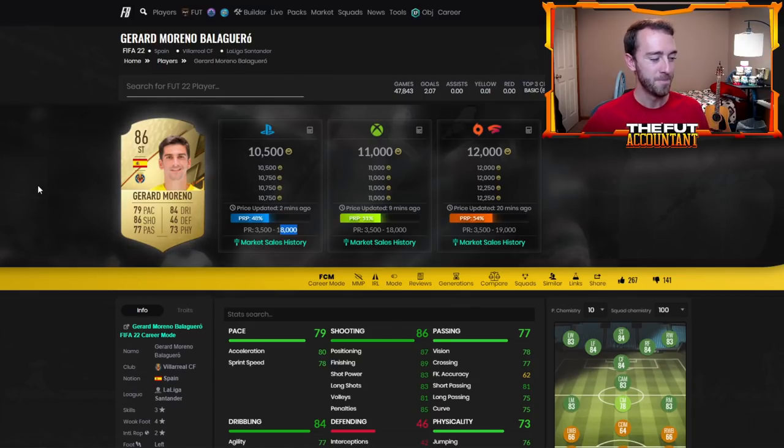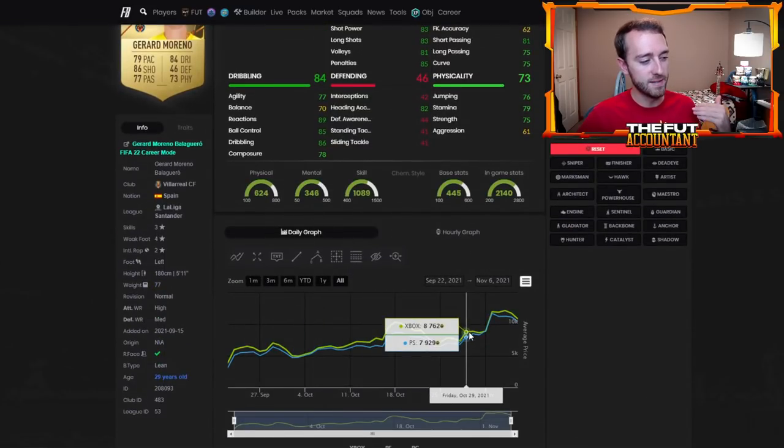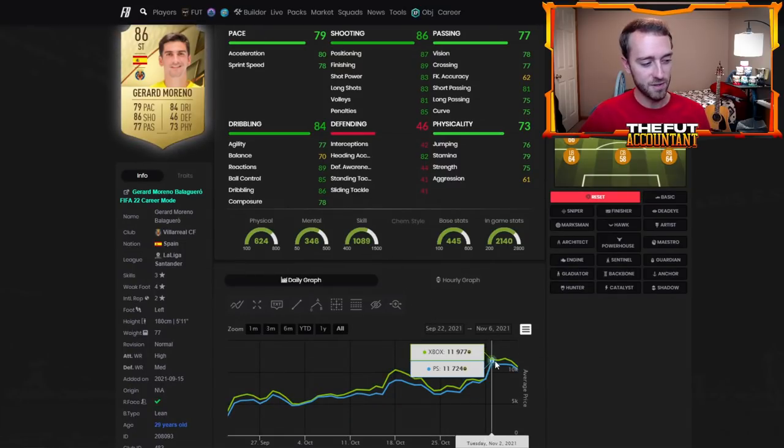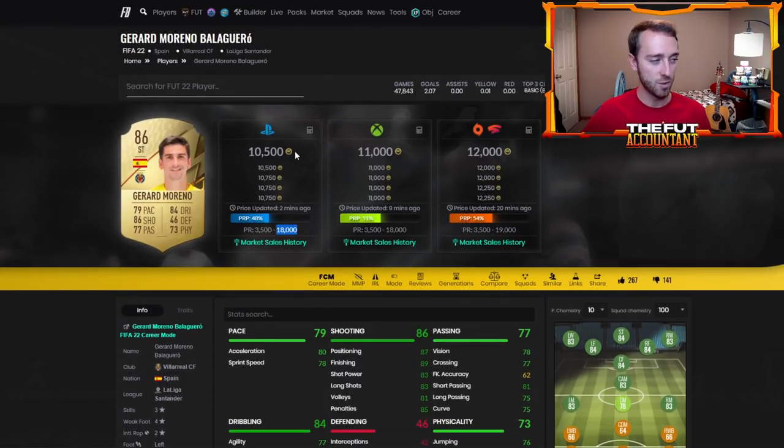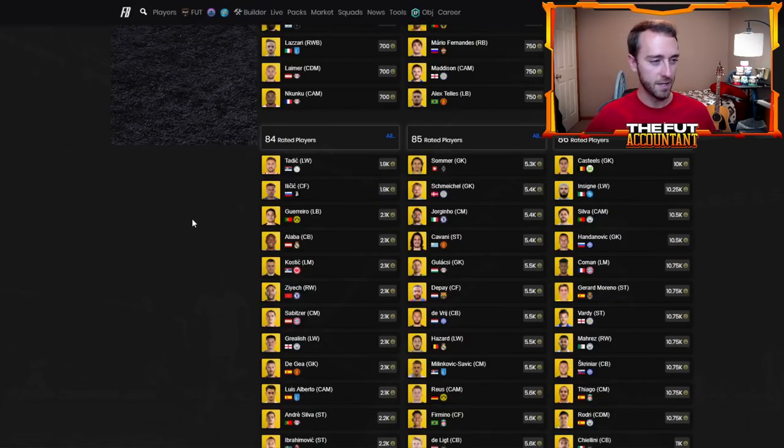Obviously an icon SBC is going to make fodder go up in price. Some price ranges have been updated — for example, 86 Gerber Reno is now 18,000 coins; a lot of these cards were extinct at 12-13-14k and got updated on Thursday. I wouldn't read too much into that price range update, since EA's computer updates these inconsistently. But the key thing is instead of a card only being able to go to 12 or 13k, it now has a price cap of 18,000 coins if a big SBC pushes that price up.